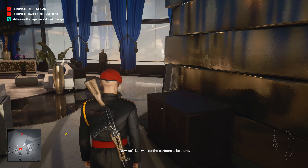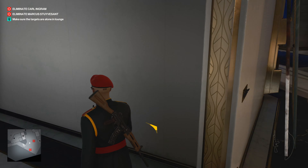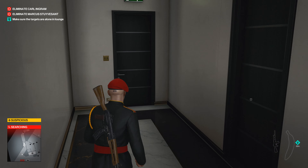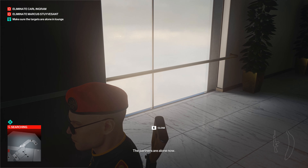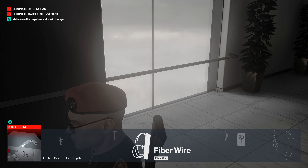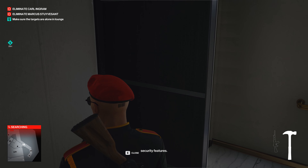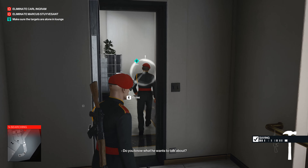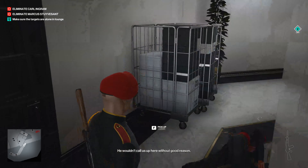That was very close. He's chasing me - I'm going to have to take him out. The partners are alone now. He's going to have to go down quietly. Hammer time. I'll activate the panel controlling the room's security features. When you're ready, use it to start the show. I actually tricked him. Go to sleep. I love this hammer - it is so cool. Where am I going to hide this body?